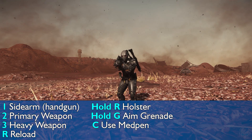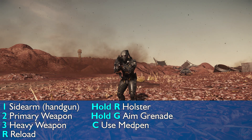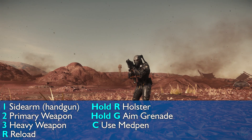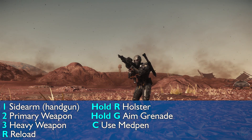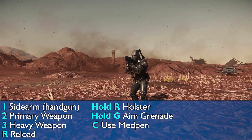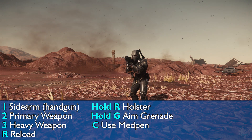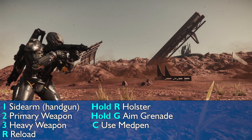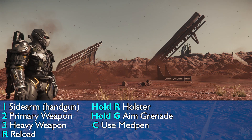Once you do: 1 pulls out your sidearm, 2 pulls out your primary weapon, and 3 will pull out your secondary primary weapon. When you have the firearm out you can reload with the R button, and you can holster it by holding R, which will put the weapon away.